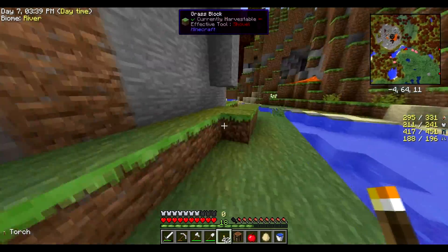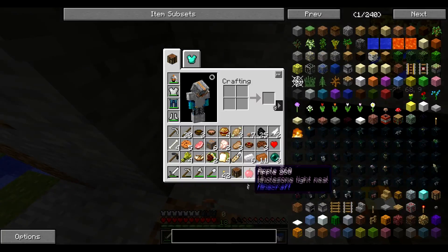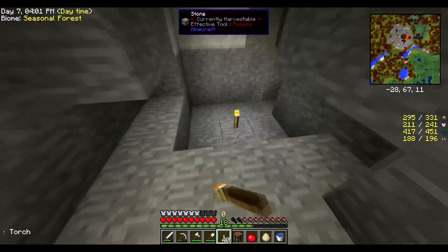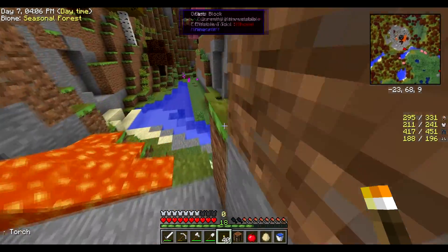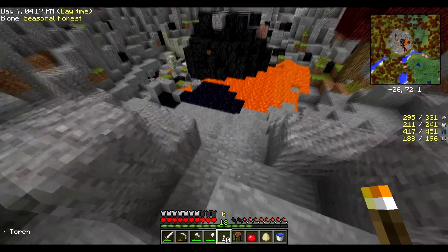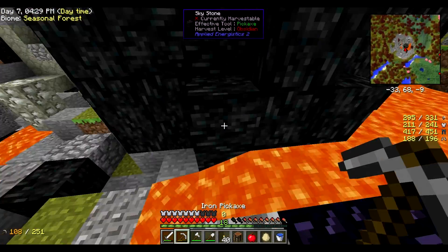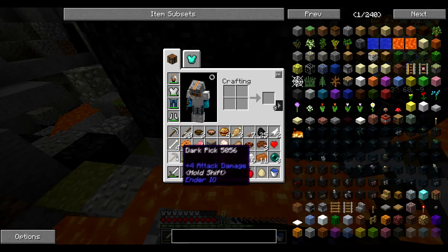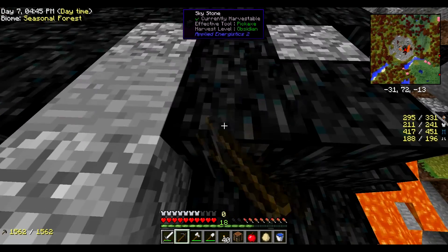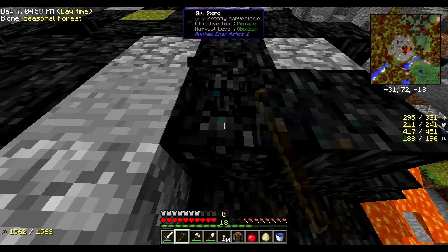There are more mystical flowers. There's a cave as well — fancy. I'm going to take that. Let's go up this mountain. Oh, I've got some obsidian. What is that? I'll take a workbench. Skystone. Power level obsidian. Let's see — go up to the top. Looks like I can mine it with a dark pickaxe.